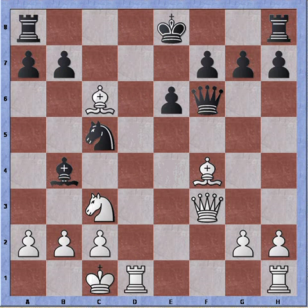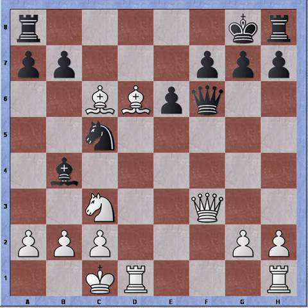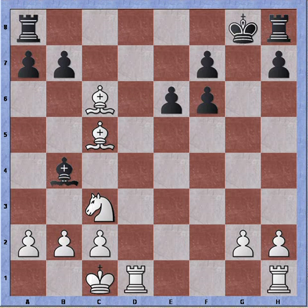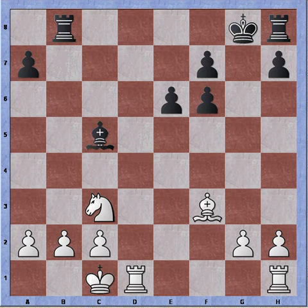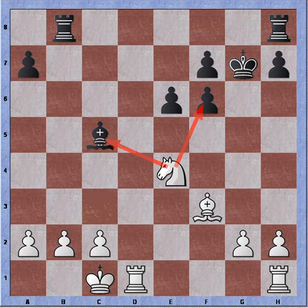After bishop takes pawn, black realizes he shouldn't retake and simply plays king to f8. But same idea — bishop to d6 check, king to g8, queen takes queen. We're exchanging because now I have a material advantage. Bishop takes knight, bishop retakes, and bishop takes pawn. So I'm getting back my two gambit pawns and I'm still up a minor piece, attacking the rook. Rook b8, Bf3, and the king goes to g7 protecting the pawn on f6 and opening up his h-rook. Knight to e4, more or less forking the bishop and the pawn, but the pawn is protected for the moment.